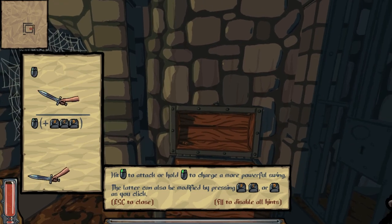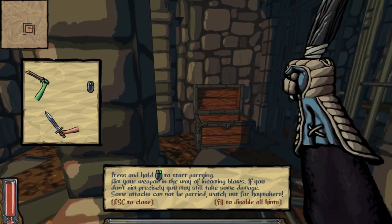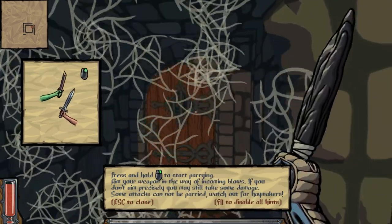Directional attack: A, S, D. Swing. Same thing with defense - right click, point your sword at the enemy to block. Pretty easy. So easy a monkey can do it. I'm a monkey, I'm doing it. Slash this web and we're out.